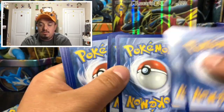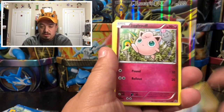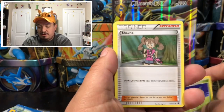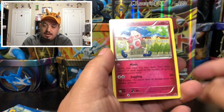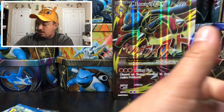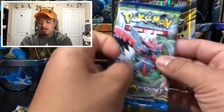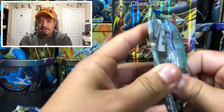From Fates Collide we have Larvitar, Seel, Rayquaza, Jigglypuff, Fennekin, Revive, Shauna, Ultra Ball, Wobbuffet, and a Mawile — that's the rare non-holographic card. Moving on to Breakpoint — we're already at pack four and so far just some rare holographic cards.